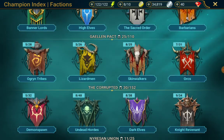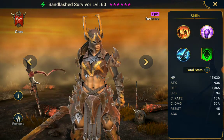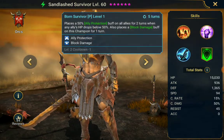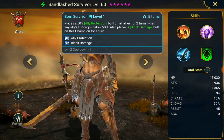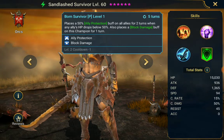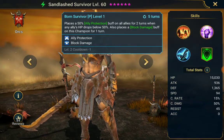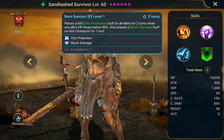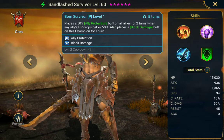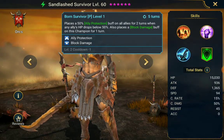The last one on the list is Sandlash Survivor. She's lower on my list because I don't like the fact that her ally protection is a passive. It might sound good, and I know Hal Hades made a review video showing how amazing she is — and she is actually pretty amazing — but only if you have her max booked, max masteries, and amazing gear. If you don't have great gear for her, I wouldn't recommend building her. She has a lot of requirements: speed, a lot of defense, crit rate, crit damage, and HP.